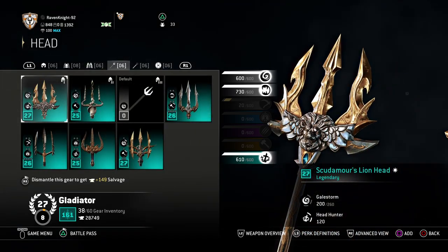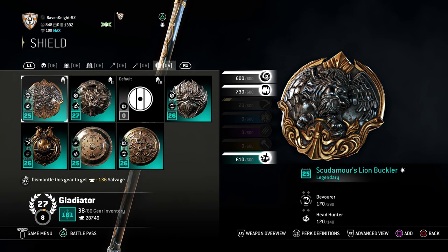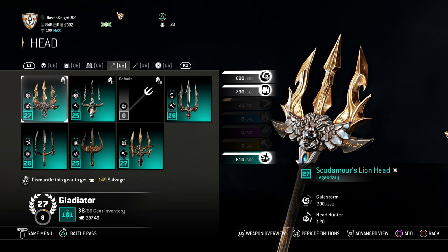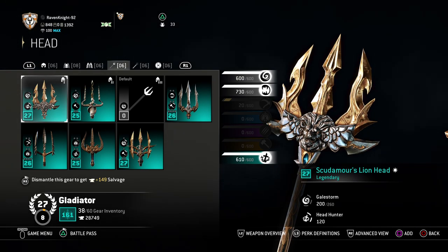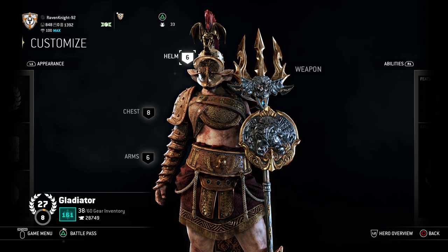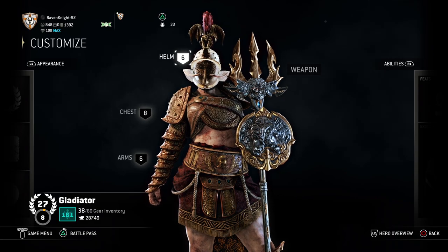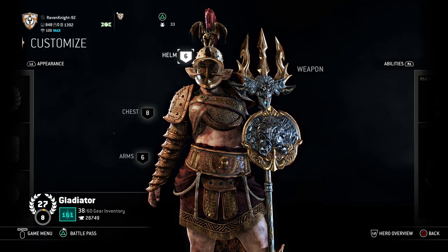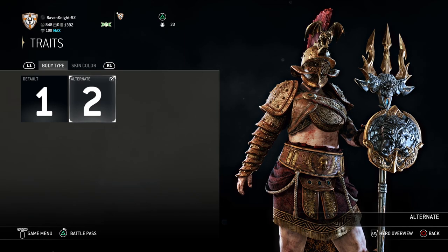For weapons, you're going to want the Scudamore's Lion's Head, Scudamore's Lion's Shaft, and Scudamore's Lion's Buckler. These are the ones you're going to want, because I see her as kind of a lioness, kind of this cat of prey. I like the thickness of the Trident head here — it looks a lot bigger and a lot more imposing. If you put it alongside her, it looks very dangerous, and it really stands out, which is what you want from a Gladiator. You want them to be noticeable, because Gladiators kind of want that attention.